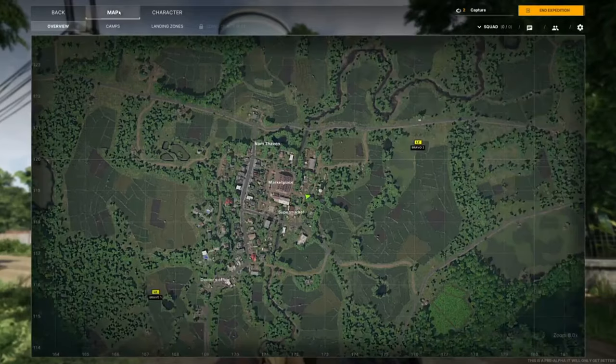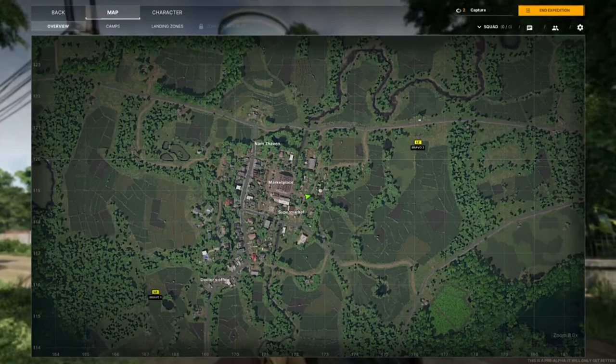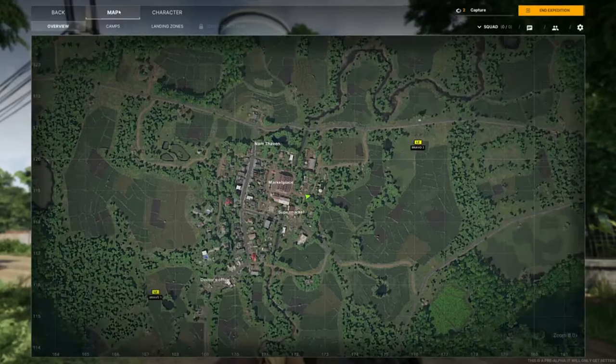There are multiple tabs on this map screen. Keep in mind this is pre-alpha. You can see the actual landing zones listed, and up top you can see 'Camps,' which he doesn't click in this video. There's also a 'Zones of Interest' tab — it's locked right now. I'm assuming it might be for different points of interest or PvP zones. We don't know exactly, but it's there.